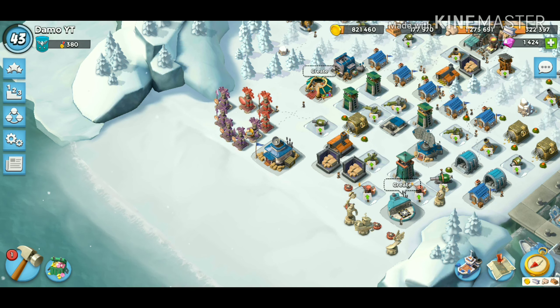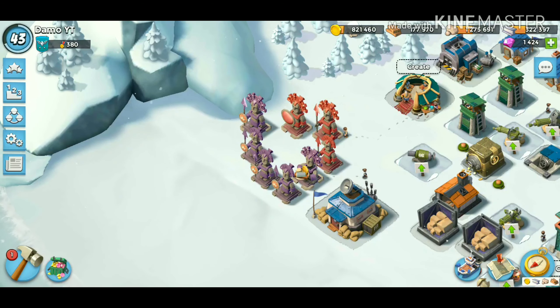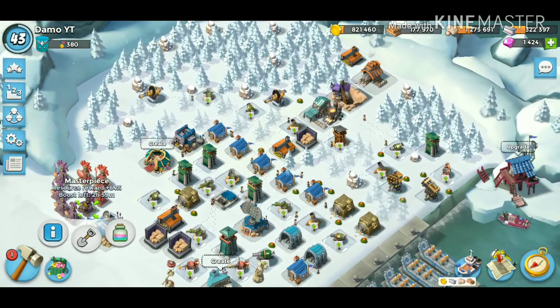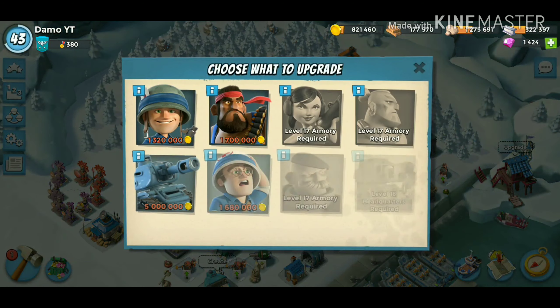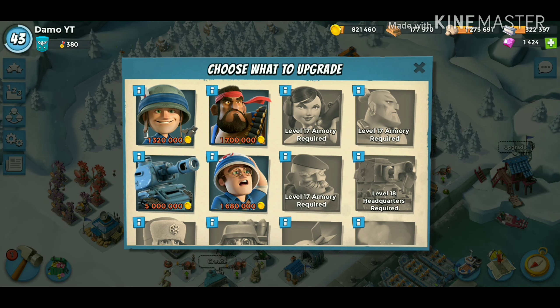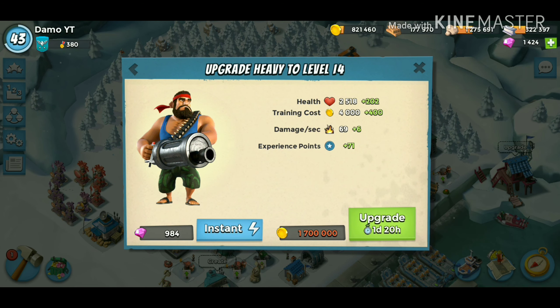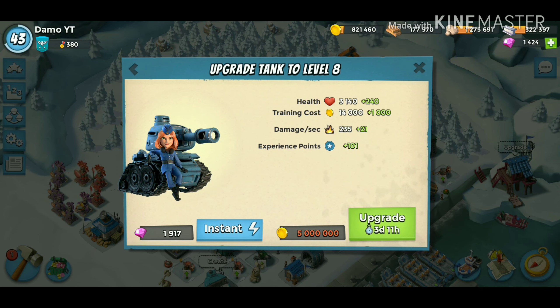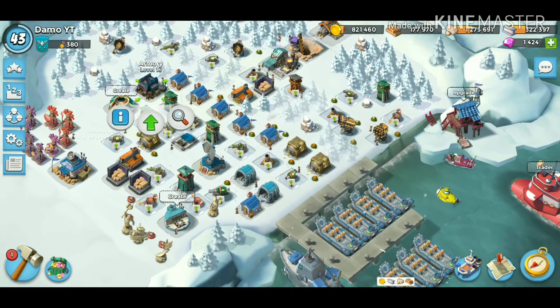I'm going to stay unboosted for this but I am going to boost the resource reward, just because I want to obviously get more resources. There are a few things in my armory that I want to upgrade — probably going to go heavies next or work on tanks, because the tanks are going to be useful for when Mega Crab comes. We'll just have a play around and see what happens.